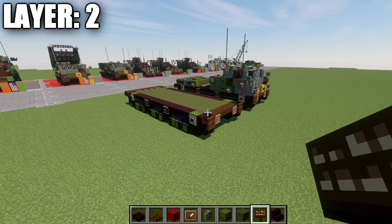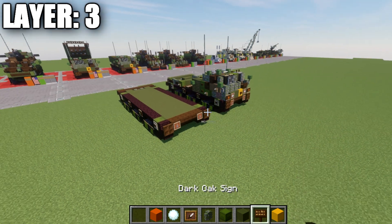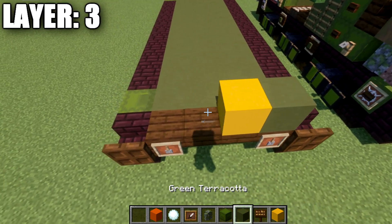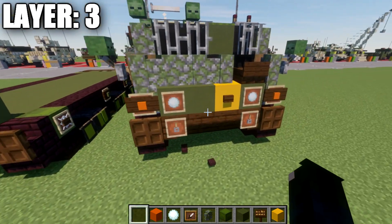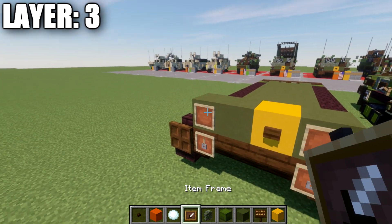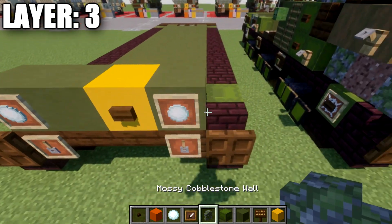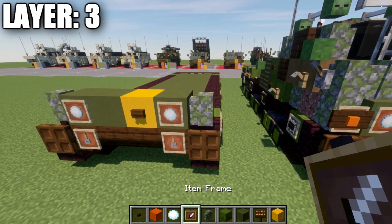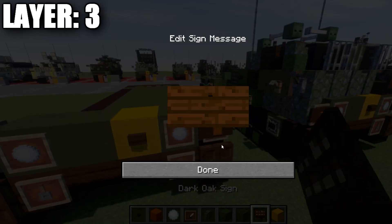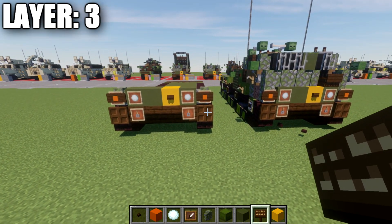Moving into layer number 3. Start by placing down a green terracotta block, a yellow concrete block, and then two green terracotta blocks from that. Add a dark oak wood button on the side of this block, item frames on the two green terracotta blocks, and a snowball in those item frames. Then place a mossy cobblestone wall on both sides, item frames on those walls, and an orange concrete block in those item frames, with a dark oak wood sign on the side of those walls.